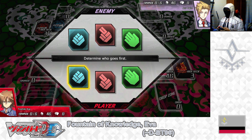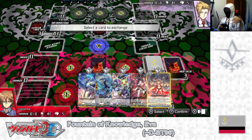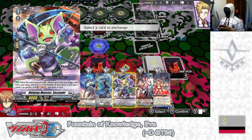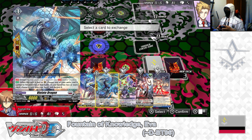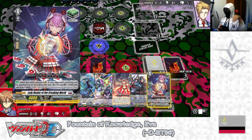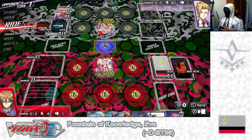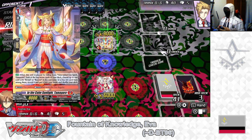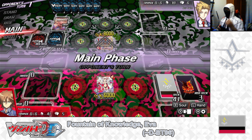Here we are in the battle. Deciding who goes first — rock, paper, scissors, shoot. Rock vs. rock twice — I lose, going second. Drawing starting hand: a front trigger, a perfect guard, a Secundale, a heal, and a set order. Holding on to all normal units and order cards, redrawing triggers. Redraw: heal and an Upscale Lead. My opponent goes first, rides to grade 1 — In the Calm Sunlight Tamayura — searches deck for a rider, adds to hand. End of their turn.